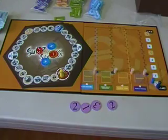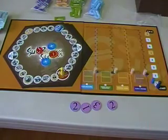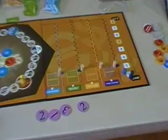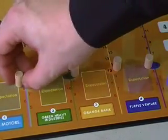Here's the board of Super Stocks — the board itself has a track with one pawn on that track. Over here you can see the stocks with markers that will mark the current price of each stock. They start at different prices.